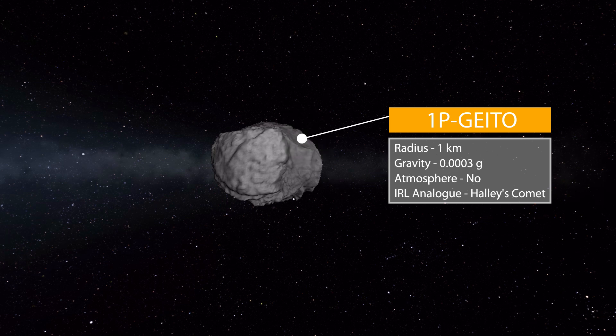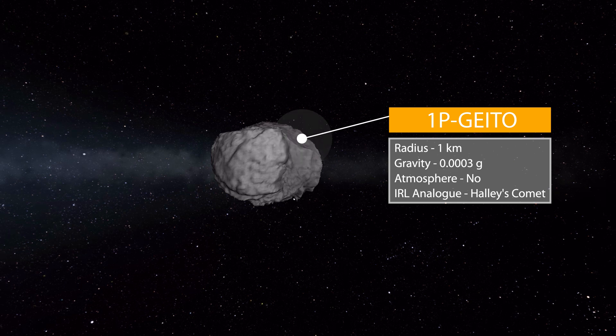After that we have 1P Gato, which is another tiny one at one kilometer in size with a gravity of 0.0003 g's, no atmosphere, and its real world analog is Halley's Comet.